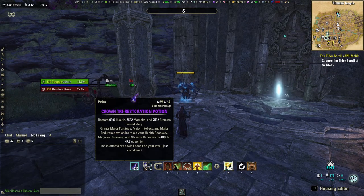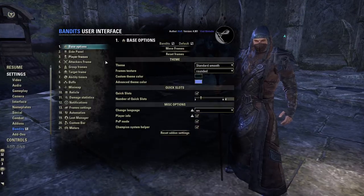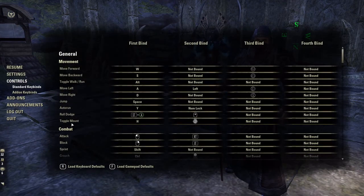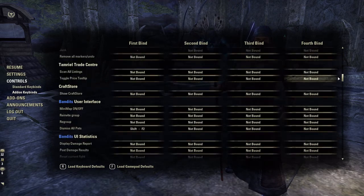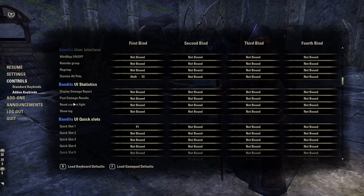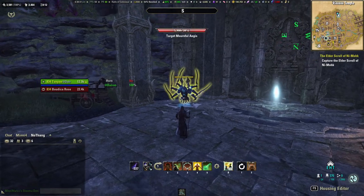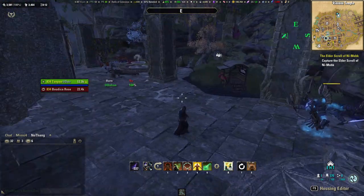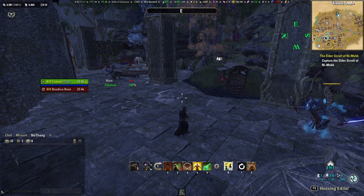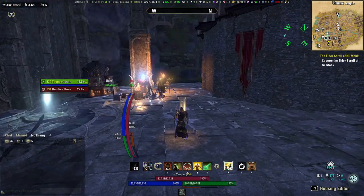Another nice feature is the ability to keybind quick slot items. Under controls and add-on keybinds, come down until we find Bandit's quick slots. Let's go ahead and make quick slot 1 F1 for my example. Now when I have something else equipped and I hit F1, it will switch it to my potions, whatever is in the top slot. If I hit that and then I have to take the potion again, it will activate.